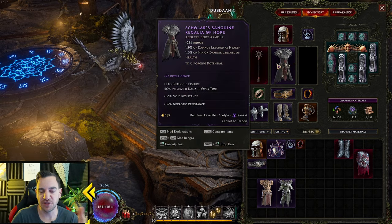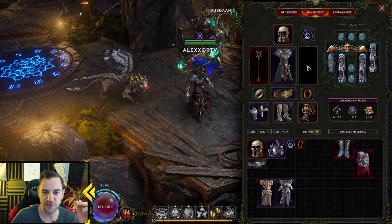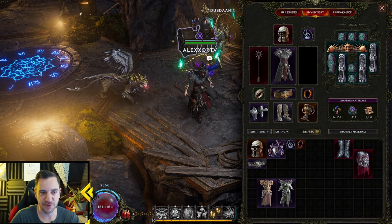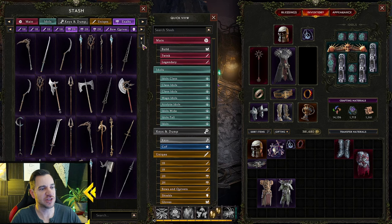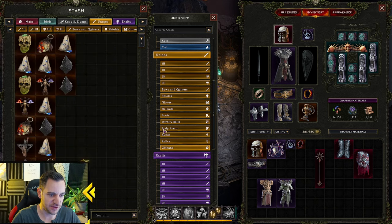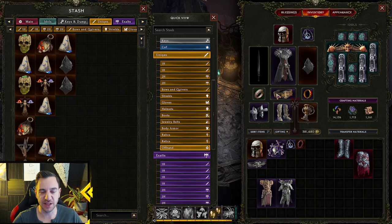The only difference really is the offhand slot. For example, if we go to our stash and have a two-hander equipped and remove that, I can also put in an offhand catalyst like this. However, I cannot put this in if I wield a two-hander — it just moves it out.